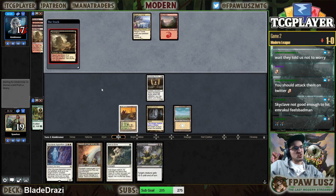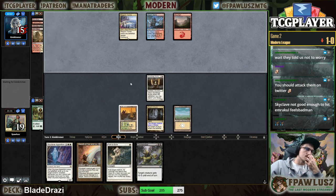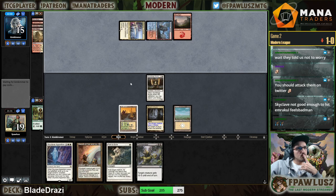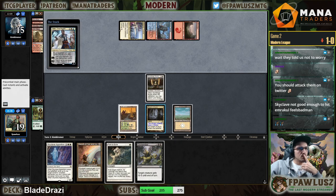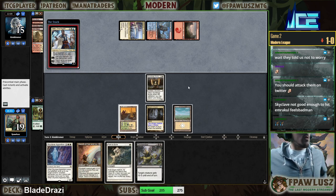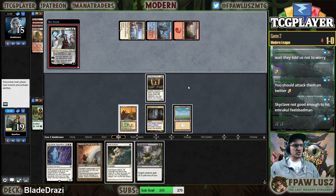I might Path my own Stoneforge if they attempt to kill it just to ramp. The Faerie would suck. I think I have to Path my Stoneforge so next turn I have enough mana to cast Apparition plus hold up interaction.